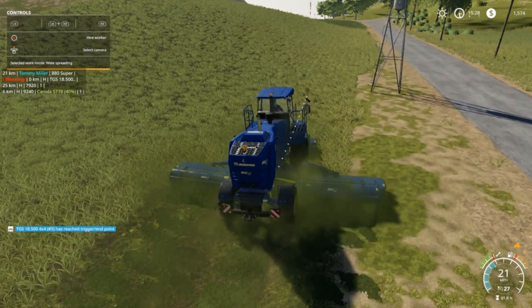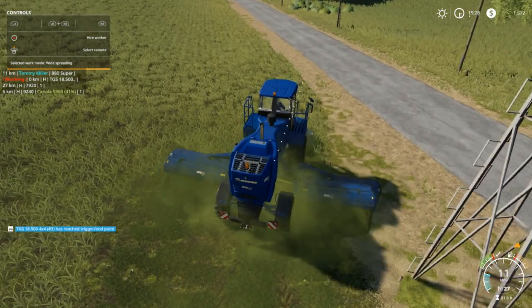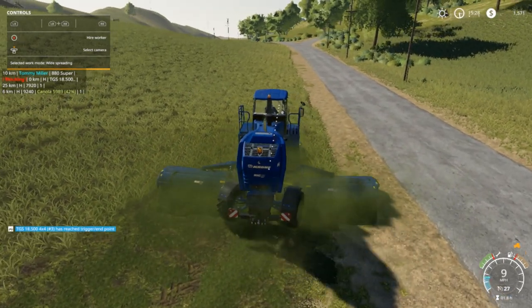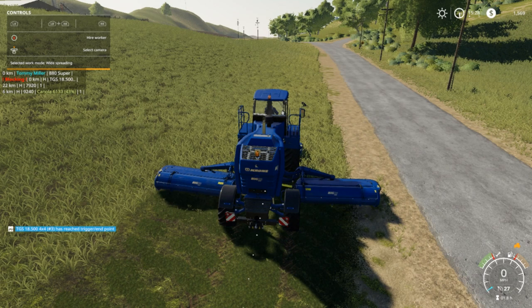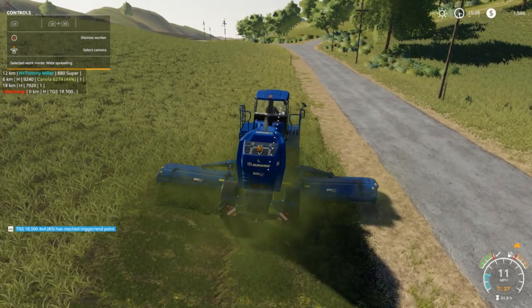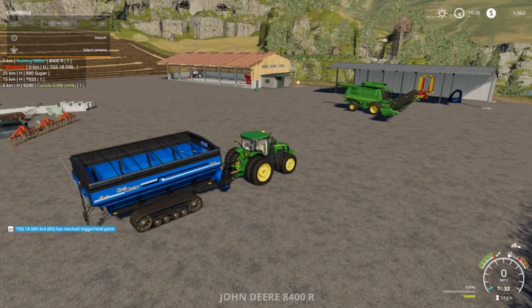I'm gonna get started cutting that little path here and put it on a worker. We're probably just gonna use this to fill the BGA for right now. That was junk mail. Did I hire you? There we go, he should do this. Hopefully hired worker - we're gonna come back and see him here in a second. We need to get the combine going. Like I said folks, there's just a lot of stuff we got to do.